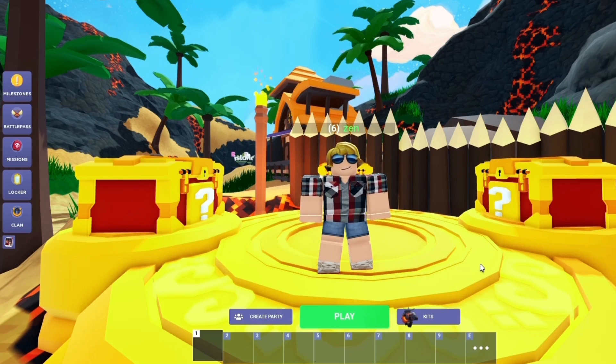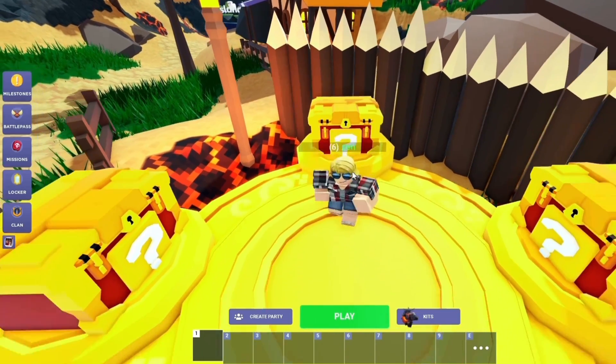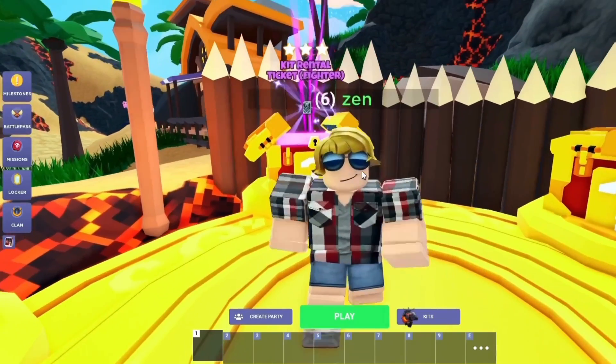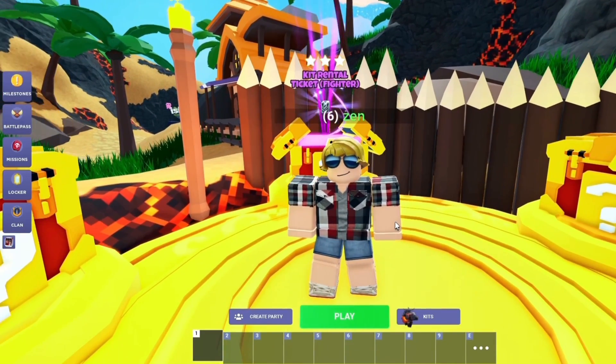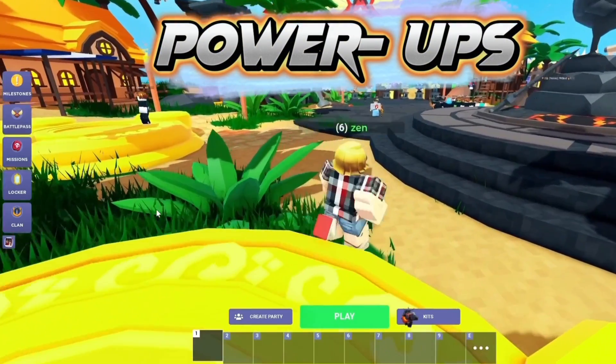Alright, it's time to get down to business. Click on the lucky crate icon in your inventory, and watch as it opens up before your eyes. Inside, you'll discover a variety of exciting rewards and surprises. These can range from unique cosmetic items to special power-ups that can give you the edge in your Bedwars battles.